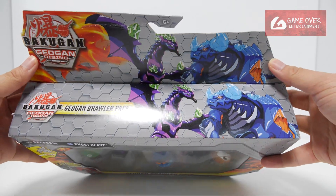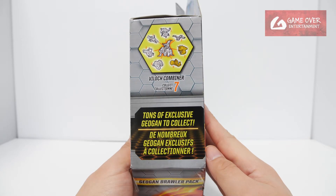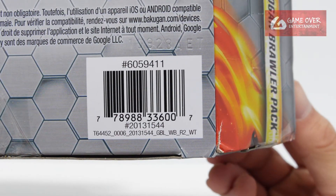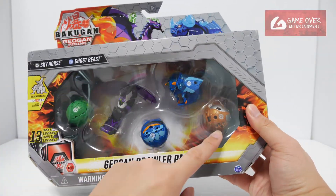Have a look at the top — Ghostbeast and Skyhorse. The side, the other side, bottom. Here's the Bakugan in case anybody's interested. In this pack, only the Jogan are exclusive; the rest can be found in other packs.